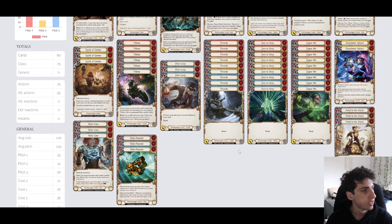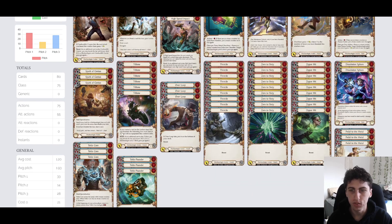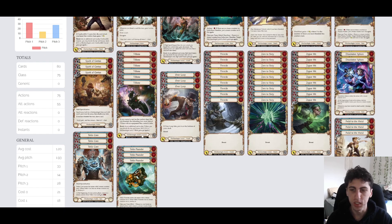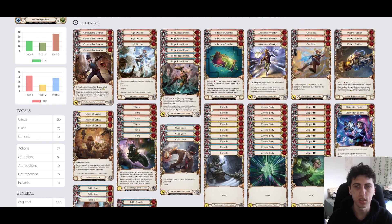We have all 9 of Throttle, 0-60, and Zipper Hit - these all just say boost, block for 3, and deal some amount of damage. We've got some spicy boost cards too: Combustible Courier has boost, and when it hits your next attack in the combo chain gets plus 3. T-Bone says boost, and if you control a card on the combat chain that was boosted, the defending hero must defend it with an equipment they control. And cards like High Speed Impact and Pedal to the Metal give your next boosted attack dominate when they hit.